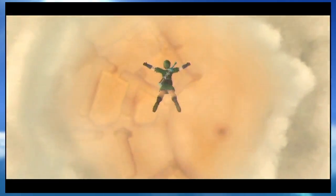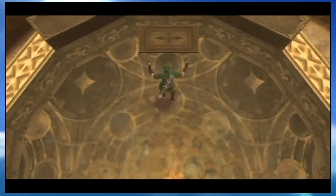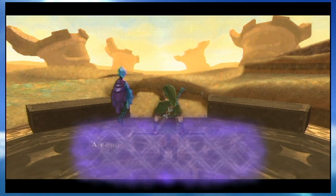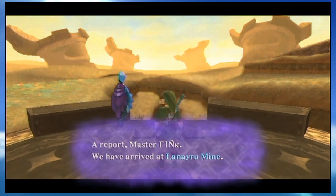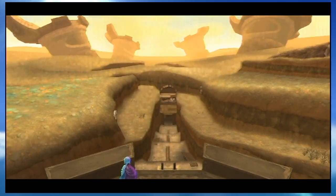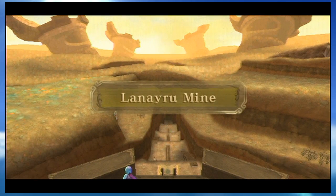Come over here — as you can see, it looks desert-y. We get our little cutscene; we don't get to choose where we're going to land since we've never come here before. This whole area is called Lanayru — like how the other one is Eldin for the volcano, and the forest one is Faron. But this specific part is called the Lanayru Mine.